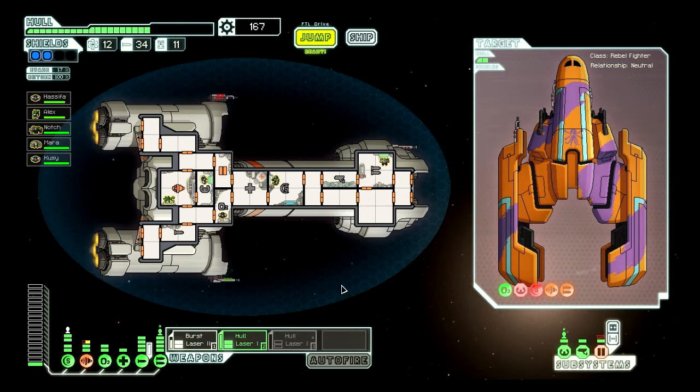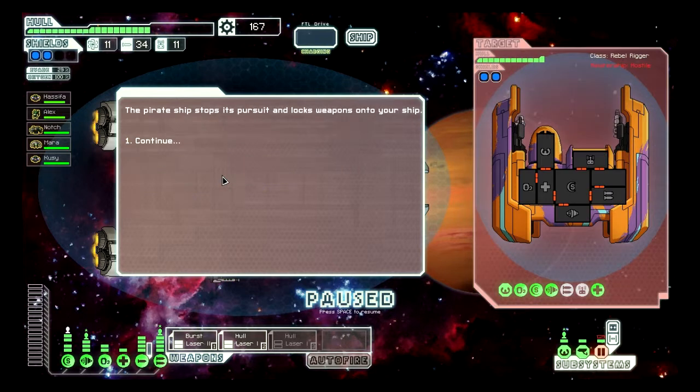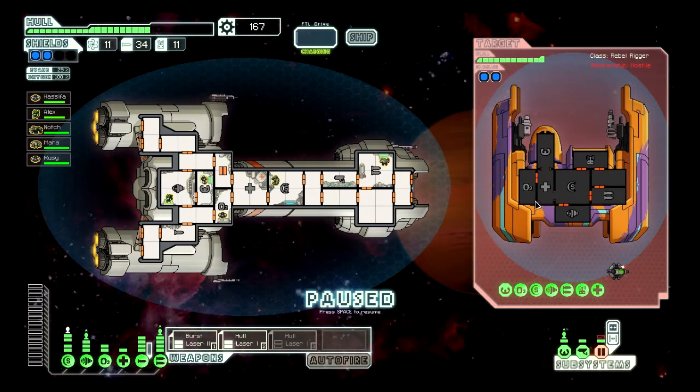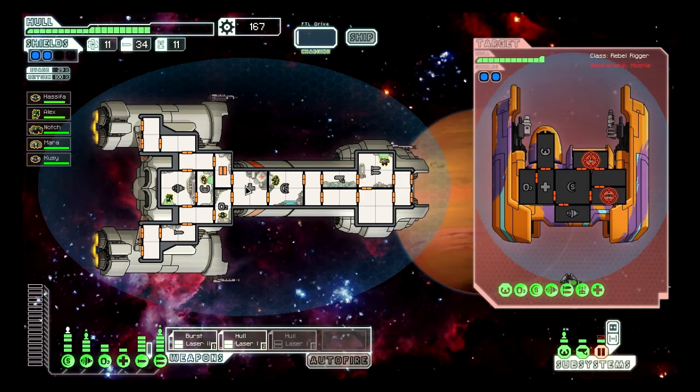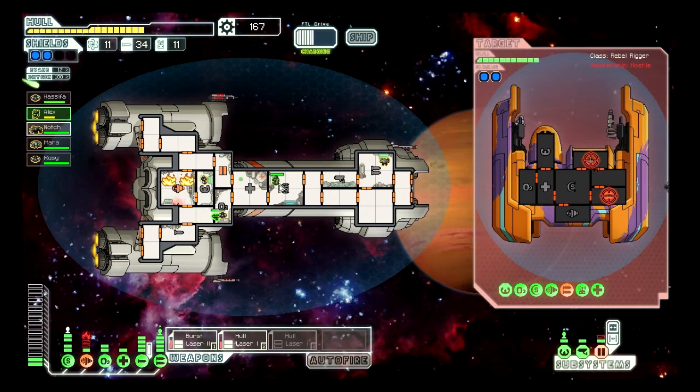Doing alright. We'll go up here. Yeah, we're doing pretty well here. I think it'll work. They've got teleporters and drone control — this is going to be a messy one. Actually, they don't have teleporters, they just have weapons and drone control. Alex is going to need to pull out to sickbay. QC, you're up.